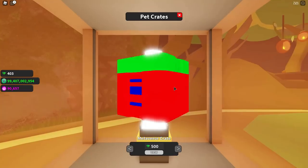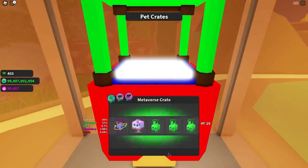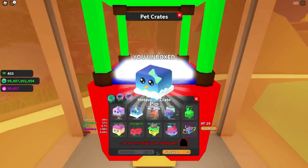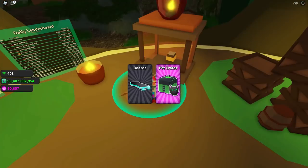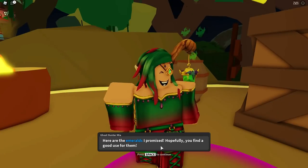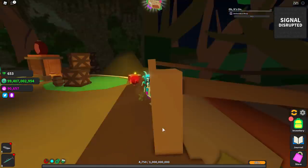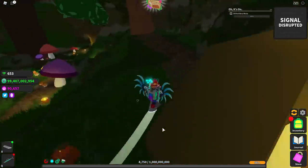After that, the next thing is you have to go to the shop and use the emeralds she gave you to open a box and get one of these pets. If you don't have enough emeralds, you can keep going and killing some ghosts. Then you just go talk to her afterwards and she's going to send you on another mission.